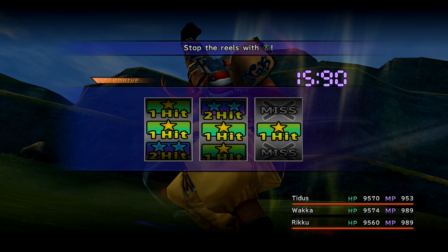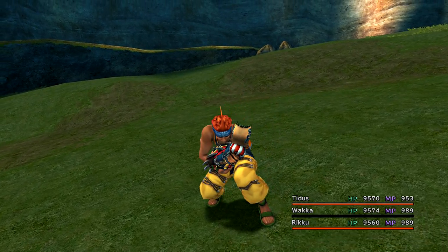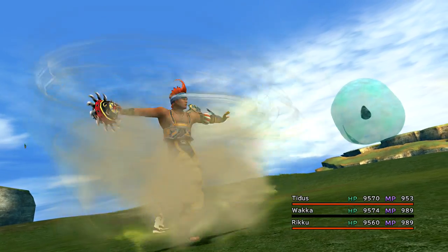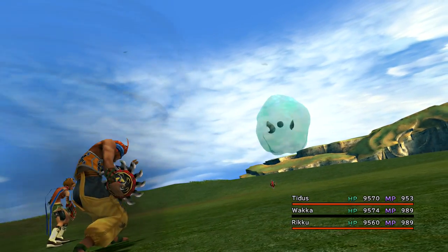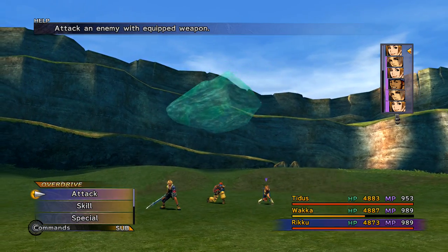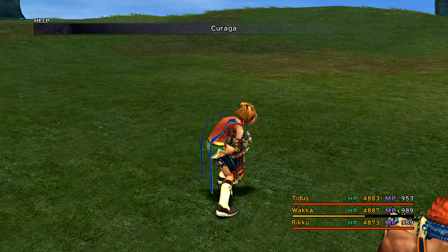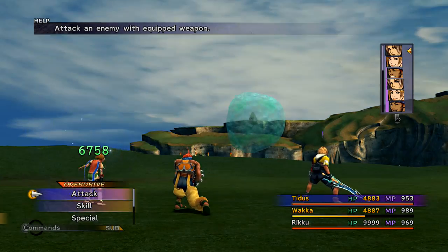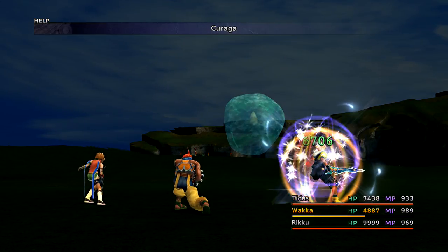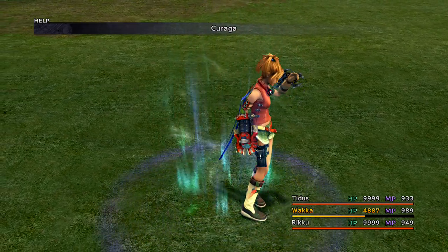If you go the route of overdrives, be very careful — it will always counter your overdrives with its normal attack, the Hydraulic Press. Hydraulic Press, if you don't have Protect on, will always damage 93% of your character's total health, so anything below full health will get you killed. Protect will usually soften it to about 50%. After it hits a Hydraulic Press, take the time to heal everyone. It will also generally use Hydraulic Press on its own turn, so keep an eye on the turn rotation.